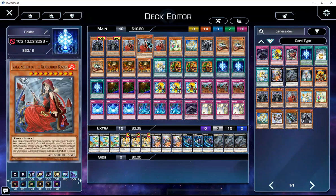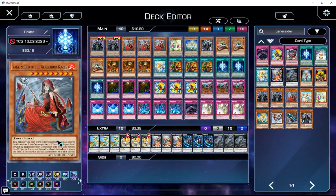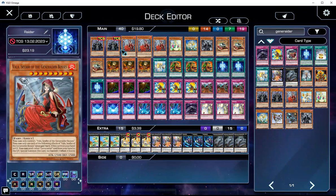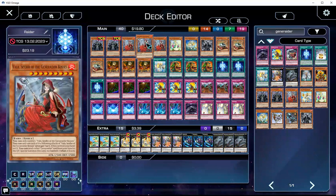Second, we have Vala. Vala can summon itself from hand by pitching a Generaider, and then you can target a Generaider in your grave and summon it. Once it's returned to your hand, you can send another Generaider from hand to grave, summon this card from banish when that one leaves the field — this is a special summon. You can special summon a Generaider from your hand or grave. So essentially, you can activate Vala, pitch any of the bosses, summon itself, then Vala summons one of the bosses from grave, make Leviathan. Essentially, it's just a one-card rank 9.